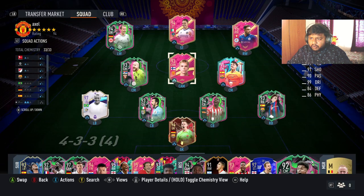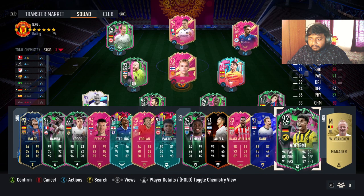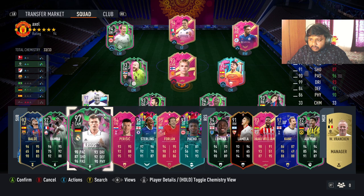Now I want to compare Antman to Tony Cruz. Antman has better pace, better shooting, and better dribbling than Cruz. On the other side, Tony Cruz has plus six passing, plus eight defense, and plus four physical compared to Antman, and plus four overall. So it's not a bad card at all.